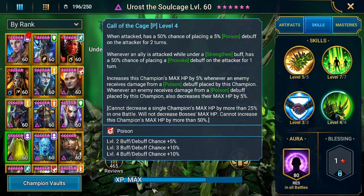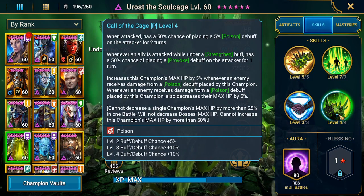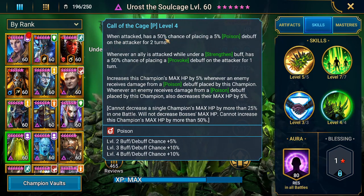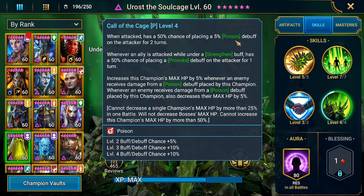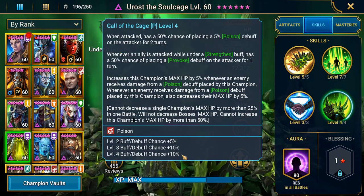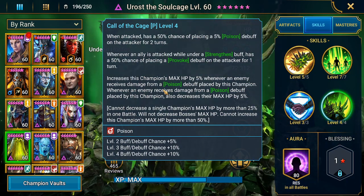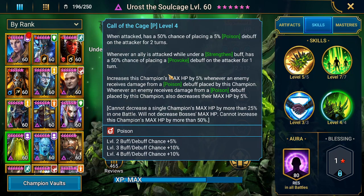About books — the most important skill against the Scarab King is his passive, because when attacked he has a 50% chance of placing a 5% poison debuff on the attacker for two turns. It's a 75% chance when booked. This is why I say this is the most important skill and you should book it.